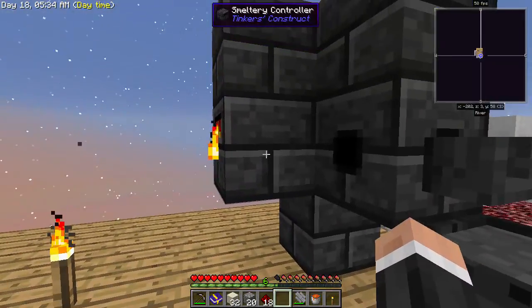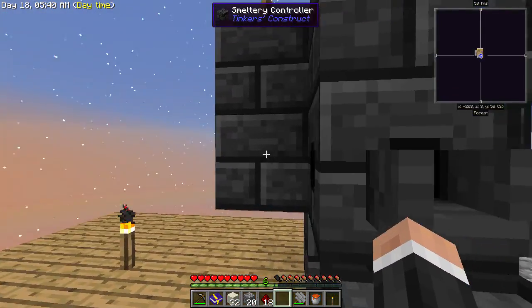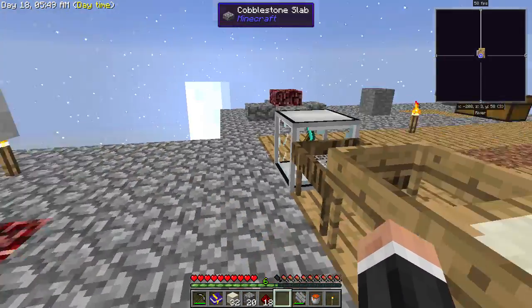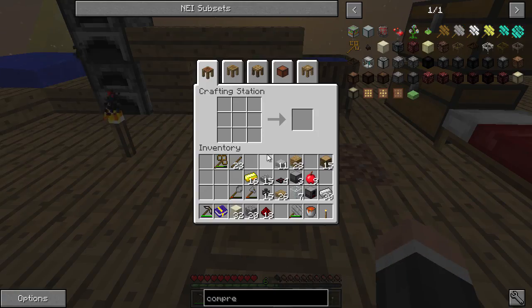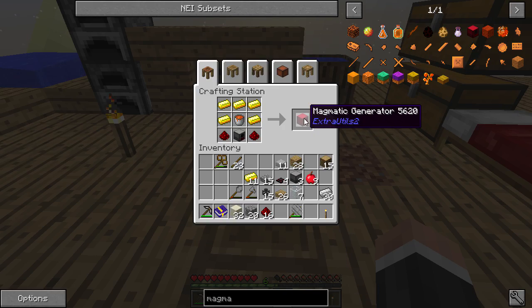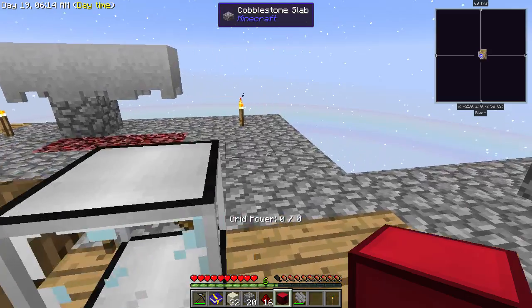I need to build this up a little bit because at the moment I can only get two in. I've made some more crucibles and got some more netherrack. We should now be able to make a furnace generator and a machine block — you kind of get four machine blocks when you make the magmatic. Let's have a look — yes we can! Let's put that here.